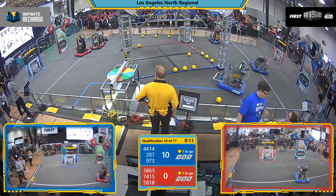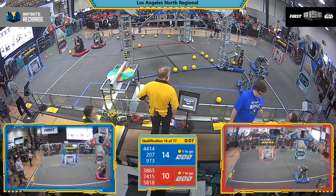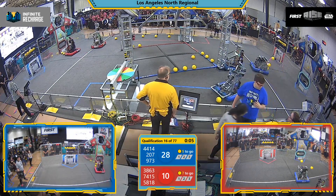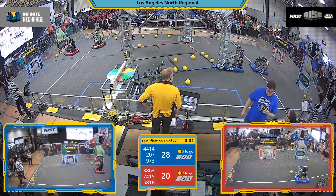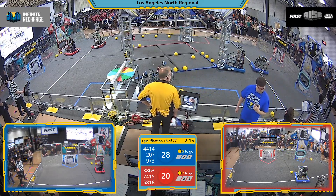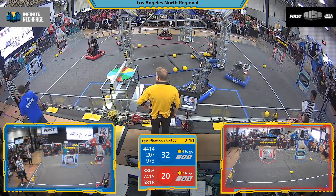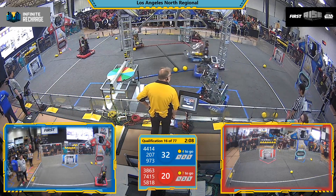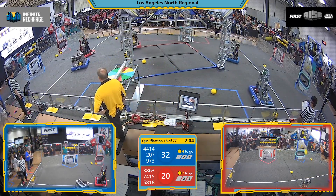Here's High Tide and their alliance partner, the Draybots. High Tide making all of their fuel into the top power port, but the Draybots miss. Over on the Red Alliance side, Jaguar Robotics was able to get some fuel into their power ports, but right before Autonomous expired, High Tide grabbed more fuel and threw it in there.